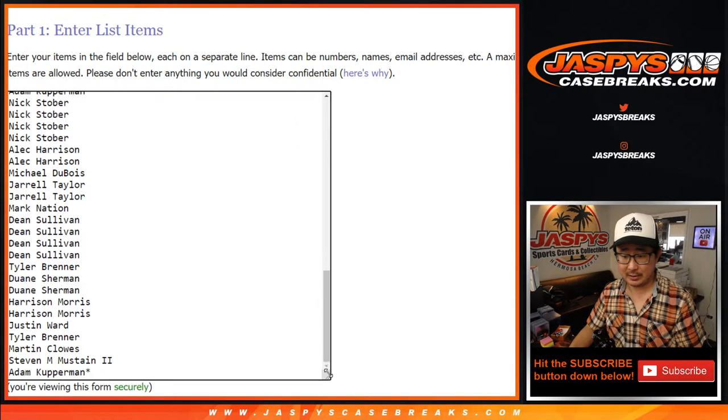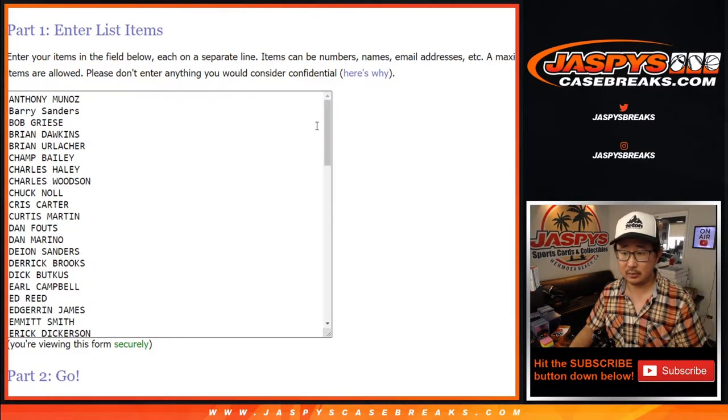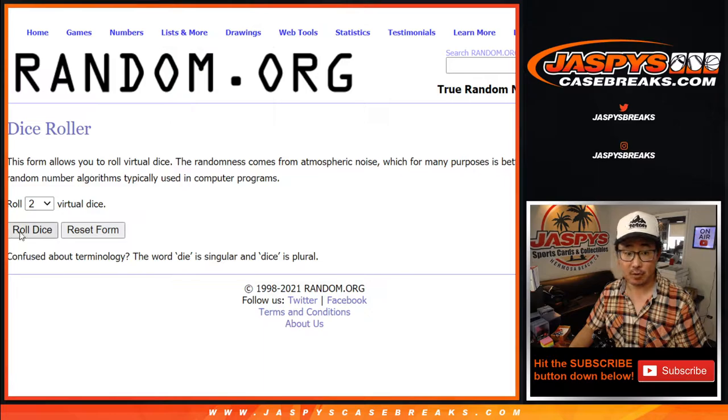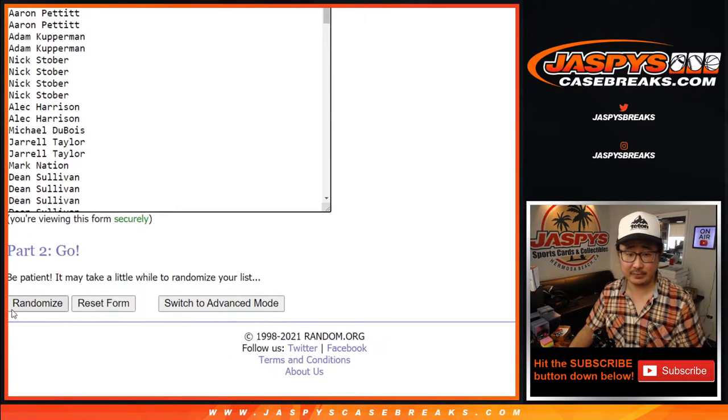You'll see Adam Kupperman's Last Spot Mojo star next to his name once and then twice — double up. All the players are right here, and let's roll it. Let's randomize each list — six and a five, eleven times for names and players.